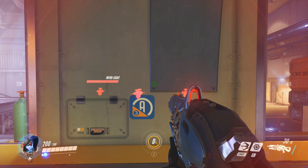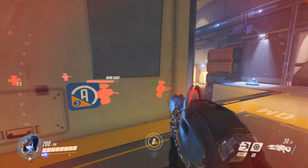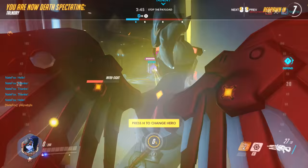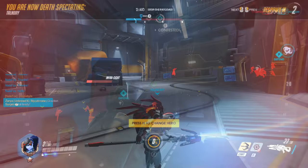Lastly, Widowmaker's ultimate ability allows you and your team to see through walls for about 15 and a half seconds. This is incredibly helpful not only for you, but for your teammates so they can see where enemy players are. Even if you die, your teammates will still be able to see players. Use this as often as you can, since there's not a whole lot of risk to it and it'll help your team keep the other team at bay.